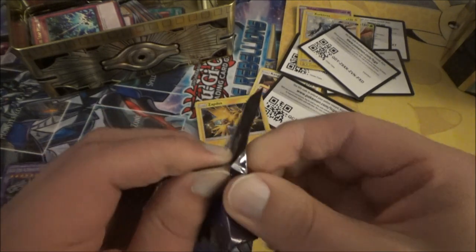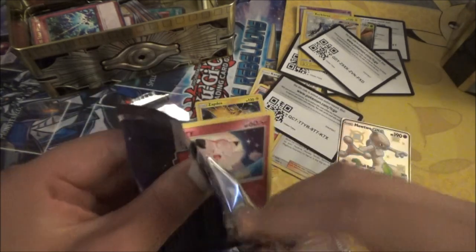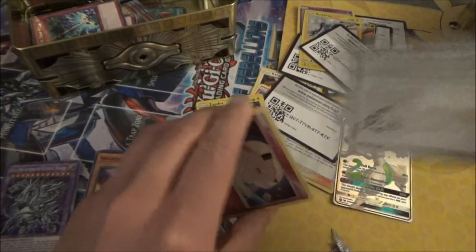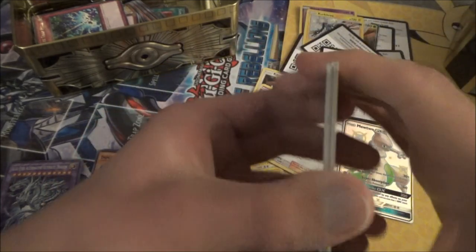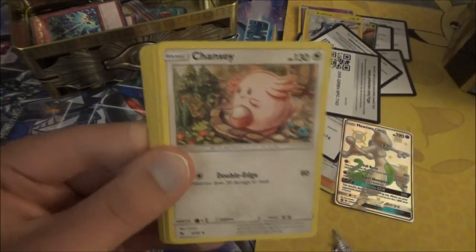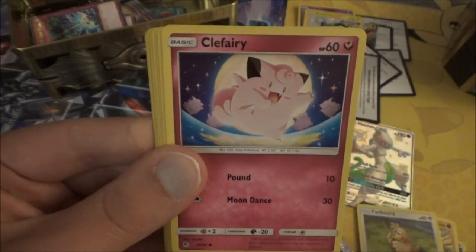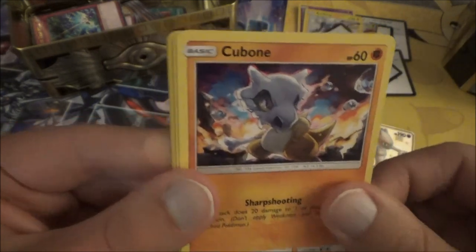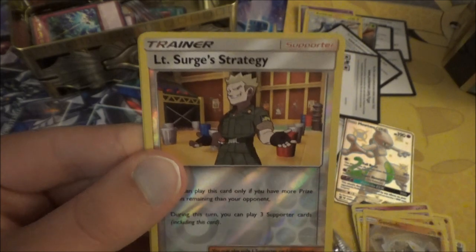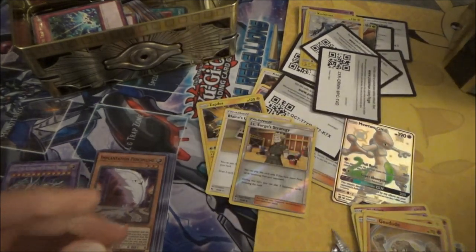Third to last pack. Metal Energy, Cancy, Graveler, Farfetch'd, Clefairy, Koffing, Voltorb, Cubone, Geodude, reverse Lieutenant Surge's Strategy, and a Blaine's Last Stand which is normally a holo rare — but not in this set though.